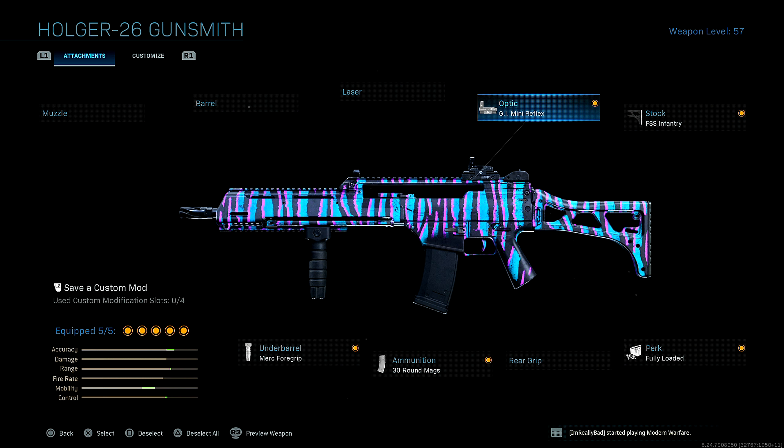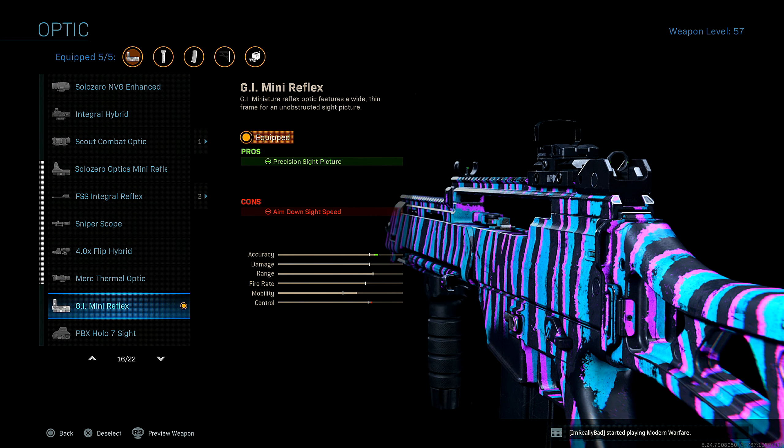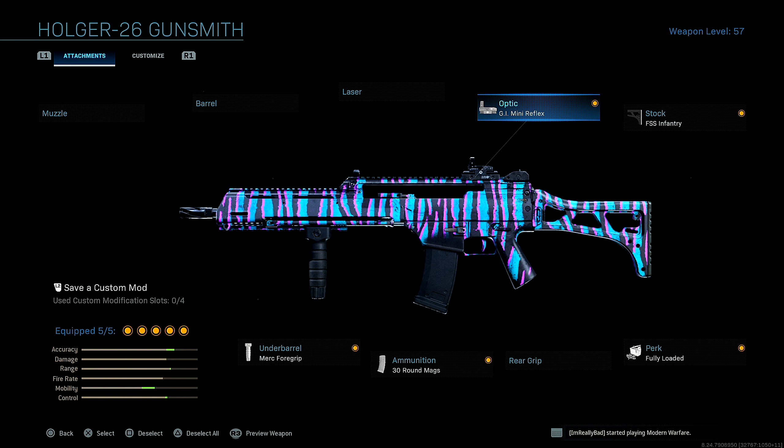For the optic, I don't really like the iron sights on the Hogar. So instead of using the base iron sights, I use the GI Mini Reflex instead. This is just preference for me. If you guys wanted to switch this out for something else, whether it be a barrel or a monolithic suppressor for the muzzle, that's up to you.